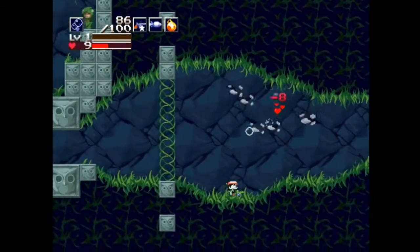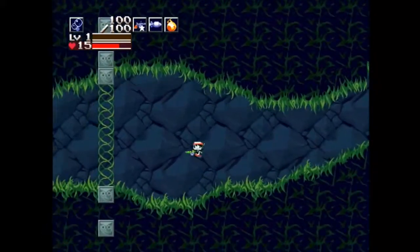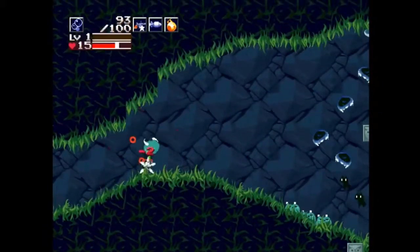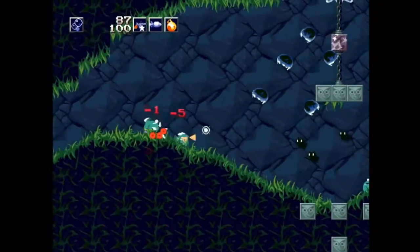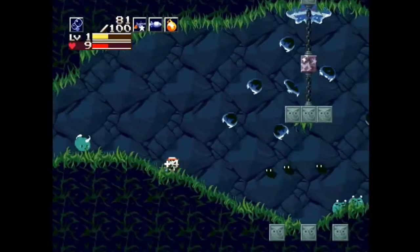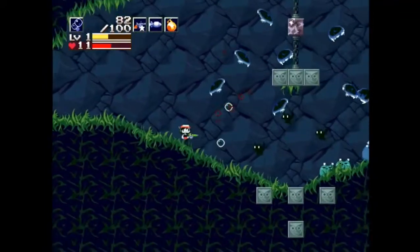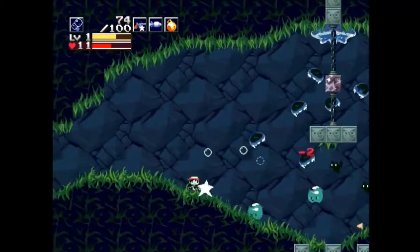These guys take a lot of damage on you. As you can probably tell, the bub-line is a terrible weapon, at least at level 1. It does get a little bit better as we level it up, but here at level 1 it's the worst weapon in the entire game.